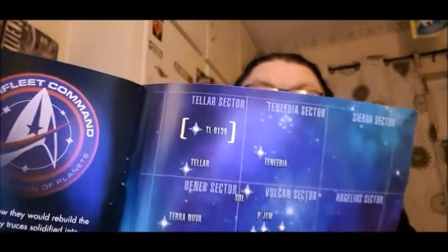We've got Yard 39 in Star Trek Online - a 25th century long-lost shipyard that holds a trove of secrets from Starfleet's past. It's a mission you've got to do. It's in the Tau sector at TL-9139. You get a bit of a star map there which is pretty cool, and it goes on into the mission as well.